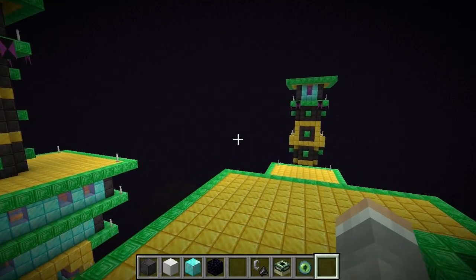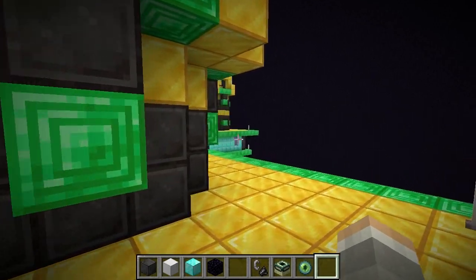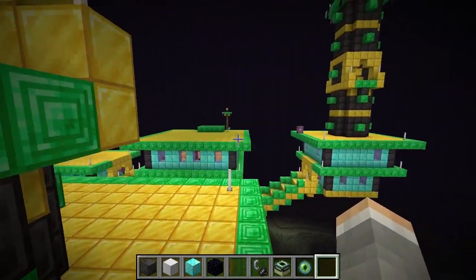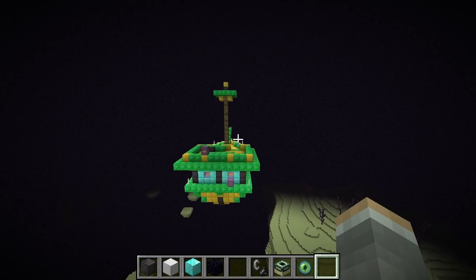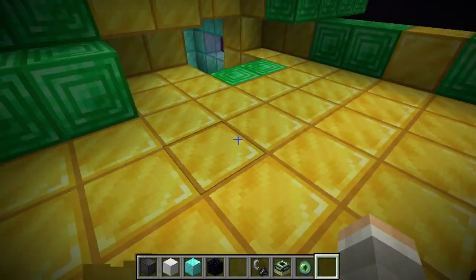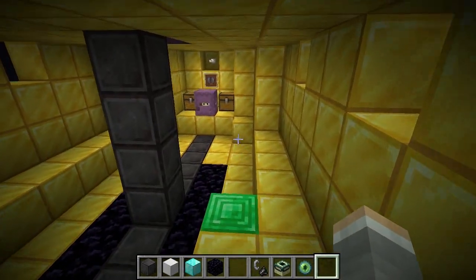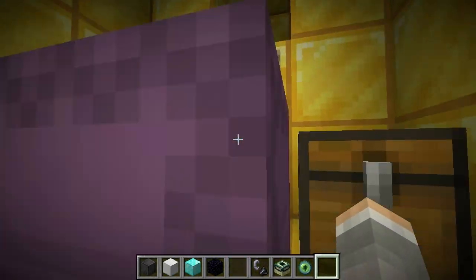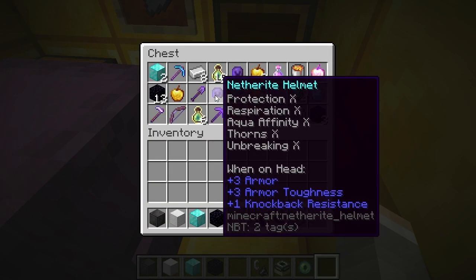The end city — this is the best place to come to get everything. This is like ridiculously valuable. Let's see if the elytra is still here. There it is — it's an elytra. Talk about valuable.